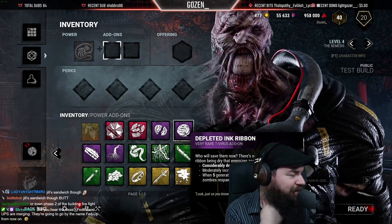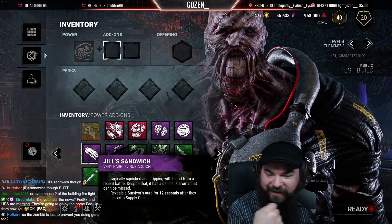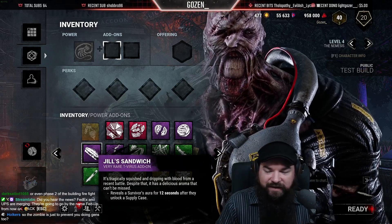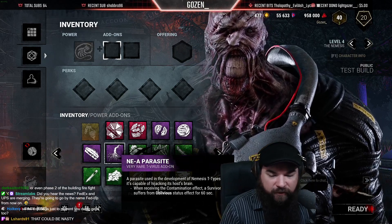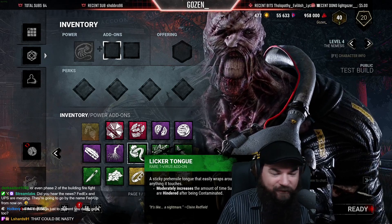Jill's Sandwich - oh my, Jill's Sandwich! Reveals a survivor's aura for 12 seconds after they unlock a supply case. And receiving the contamination effect, a survivor suffers from the oblivious status effect for 20 seconds. Licker Tongue - oh my, Licker Tongue!